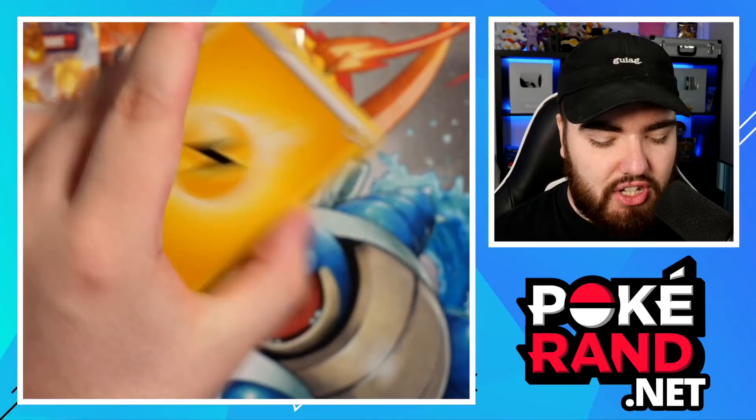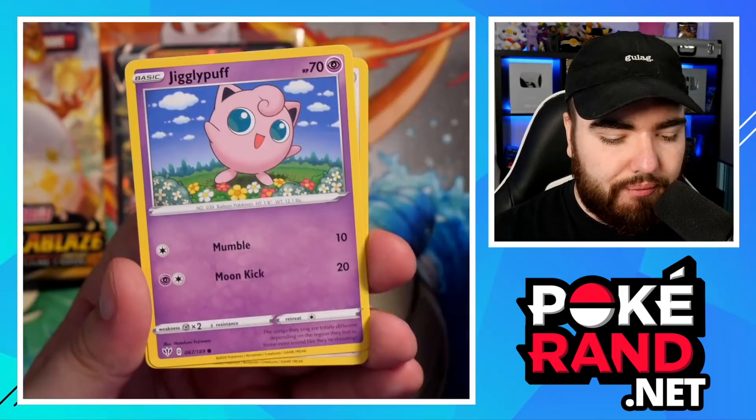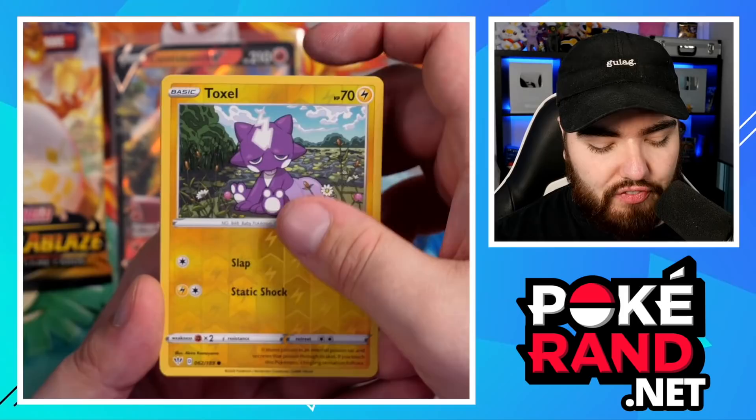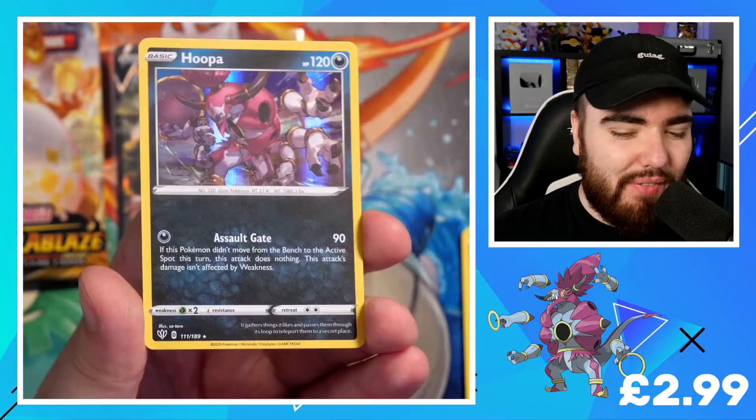Pack 4: Fire Energy, Lightning. Simisear, Lunatone, Staravia, Jigglypuff, Dunsparce, Klink, Morpeko, Torchic — that is sick, I remember that from the Japanese sets — we have the Reverse Holo Toxel. Super cool. And the final card is a Holo Hoopa. Come on, baby — I will take that. Let's mark this one off in the set completion.